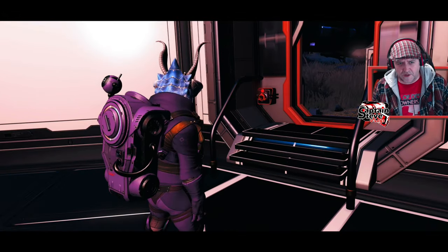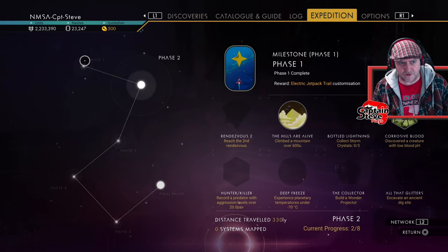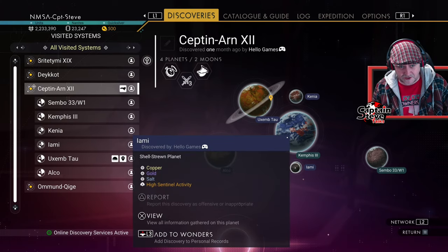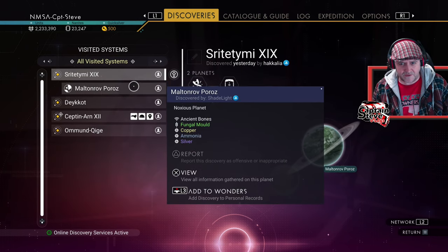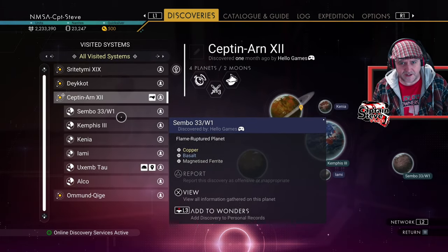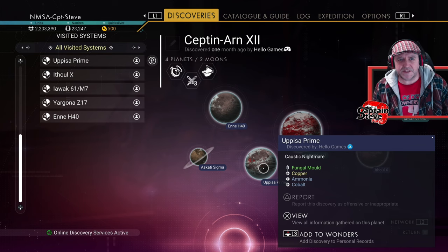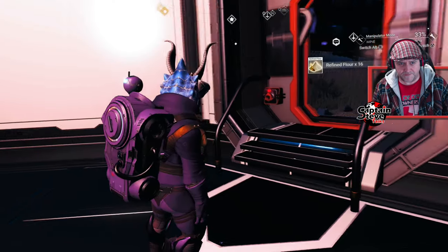I'm in the Rendezvous 1 system at the moment, and I should be able to teleport straight back here. Let me double-check I'm in the right system — this is the Rendezvous 1 system. I need to go to this ice planet, and I also need to go to the shell-strewn planet to pop two other milestones. I want the one system discovered by Hello Games — this one, Sepitin-RN-X22.